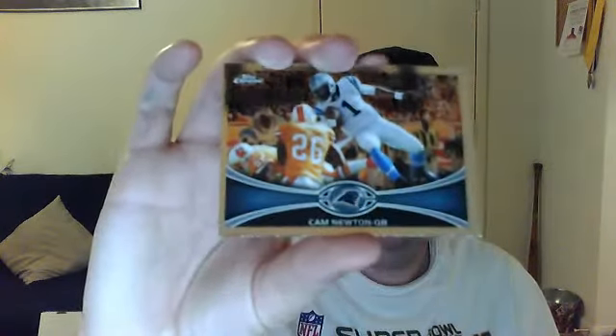Pack number one. Looks like a Jared Crick base rookie. Oh, nice. Brandon Whedon, 1957 — don't have that one, that's nice. Cam Newton. And Anquan Boldin base. So that's a good start.